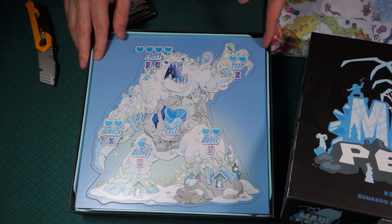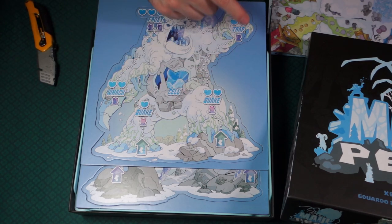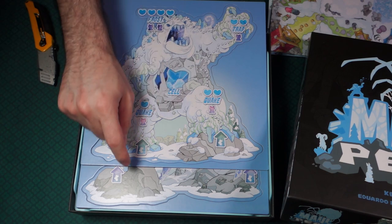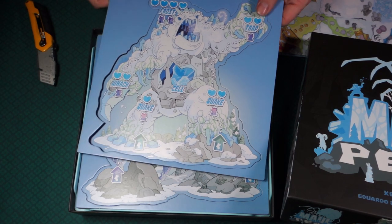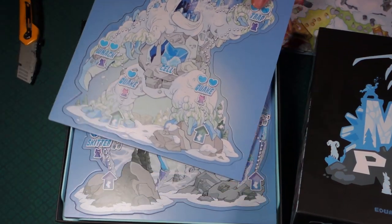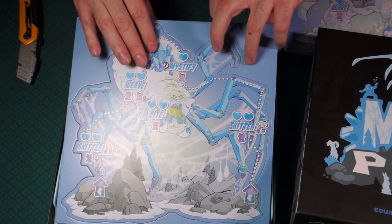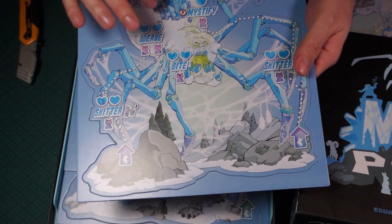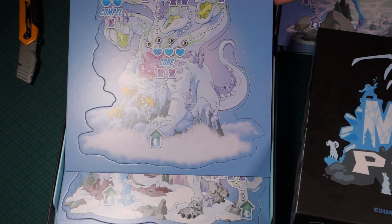Here's the big guy. So the way it works is you're going to play either as the Guardian - which is this big guy - or you play as the Grizzor, who are little characters. As they move about the board they can mount on top of the Guardian and then attack the different locations. That's pretty cool. And then here's a spider guardian. Each guardian board shows the health locations and the spots where you would mount them.